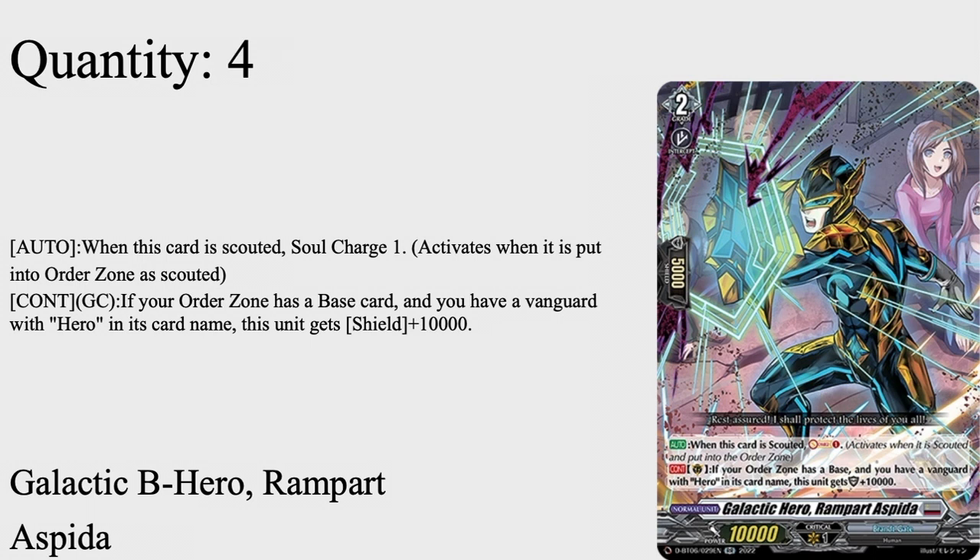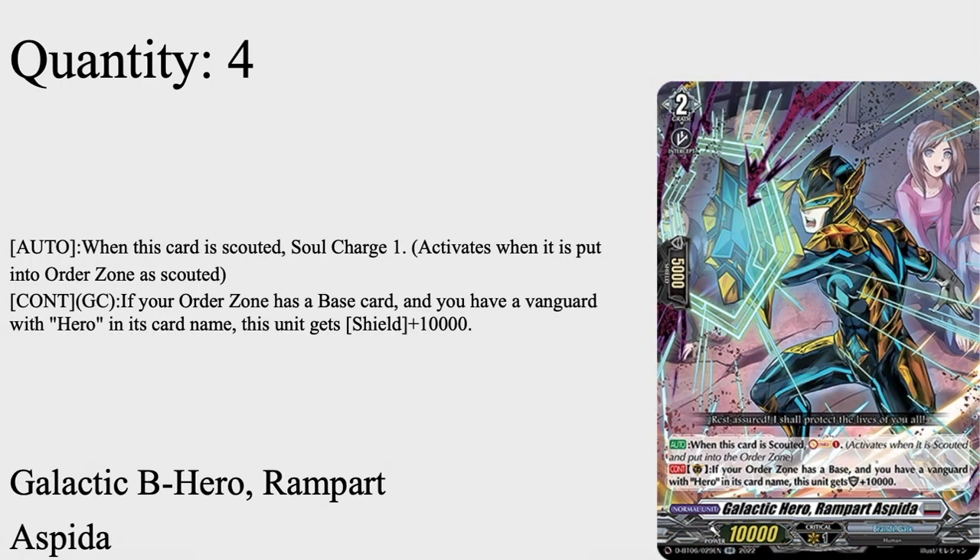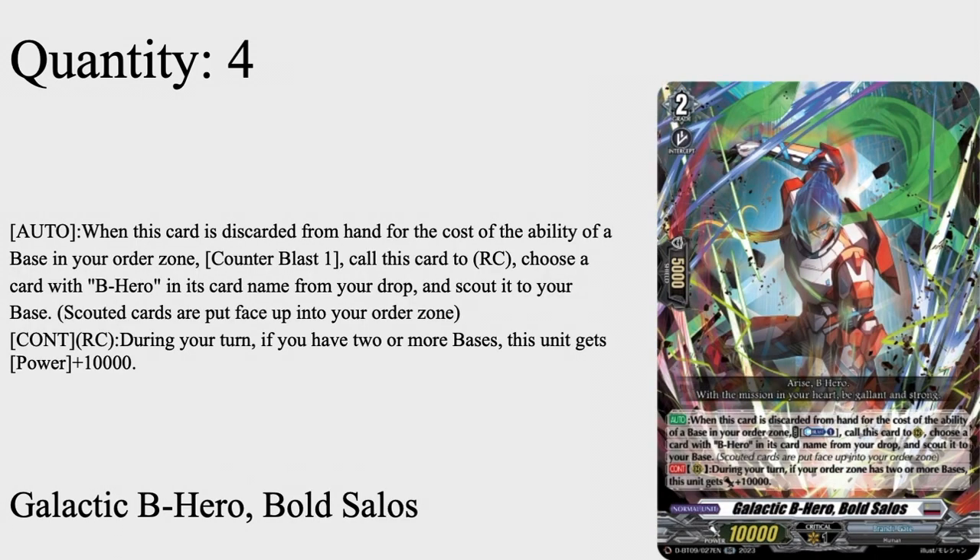Four of Galactic B Hero Rampart Espada. Grade 2 with 5k shield, 10k base. Auto when scouted: soul charge one — activates when it's put into the order zone as scouted. The downside is that's a mandatory soul charge, and this card is the sole reason why this deck almost decks out consistently. Continuous guard circle: if your order zone has a base card and your vanguard is a B Hero, it gets plus 10k shield — so 15k guard. Since you get one from Passel you can straight up throw this on the guard circle and be fine. Four of.